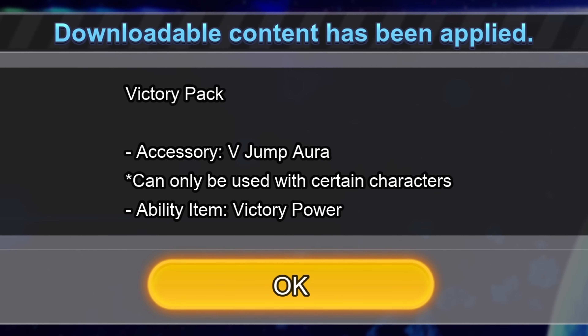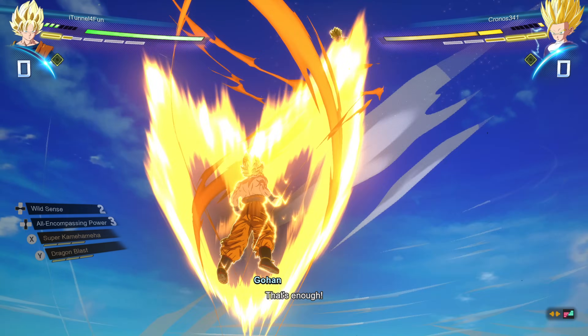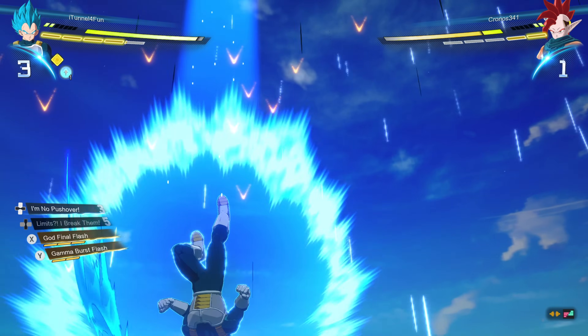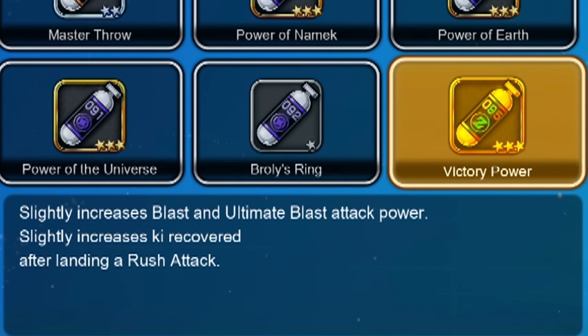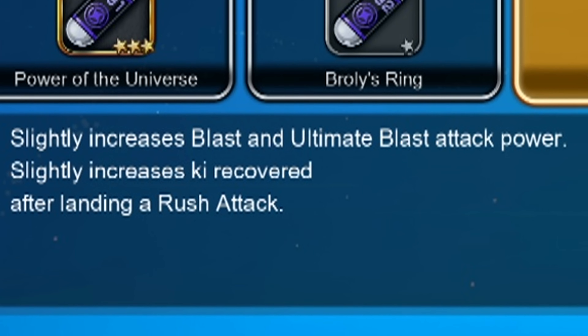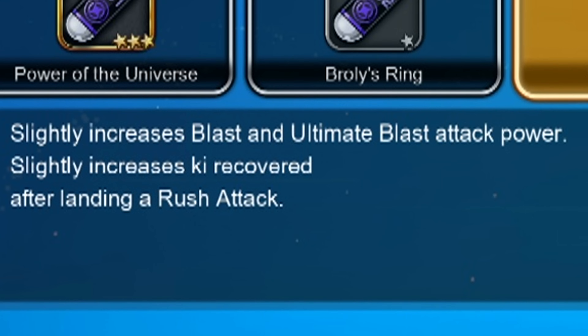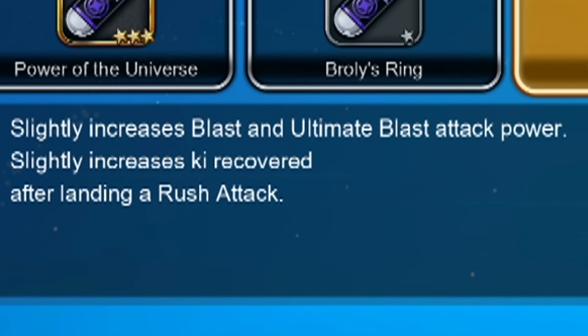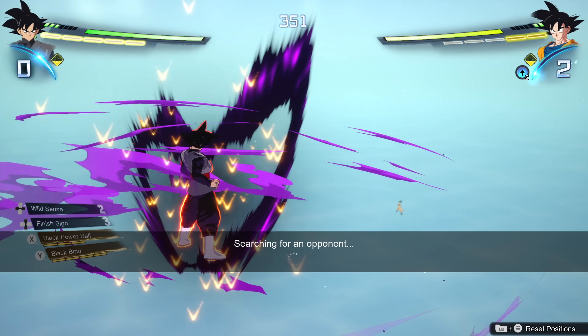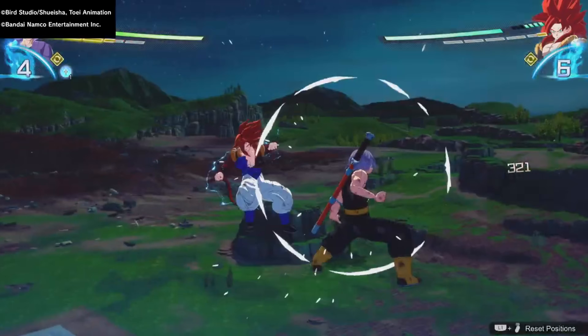Dragon Ball Sparking Zero's Victory Pack is one of the coolest new additions I've seen added to a game in recent years. It allows us to equip a custom V-shaped aura to our characters and also gives us access to the Victory Power performance enhancing item. This capsule slightly increases blast and ultimate attack power, increases Ki recovery after landing a rush attack. Sparking Zero out here giving out PECs instead of PEDs — that's what I'm talking about.